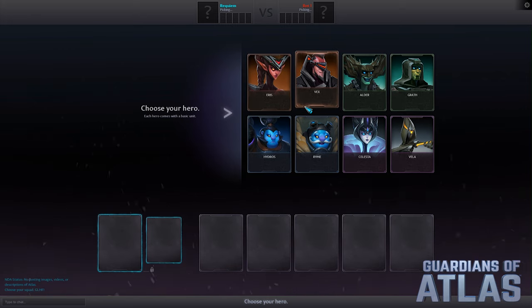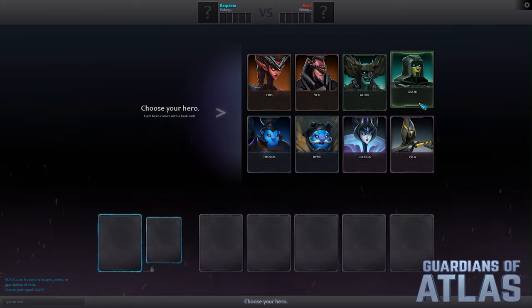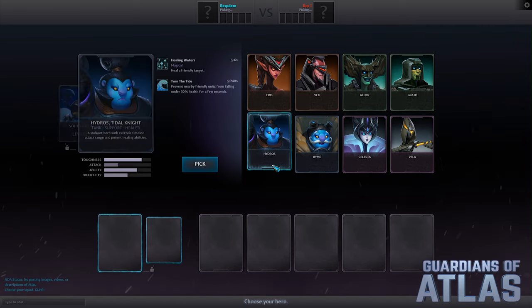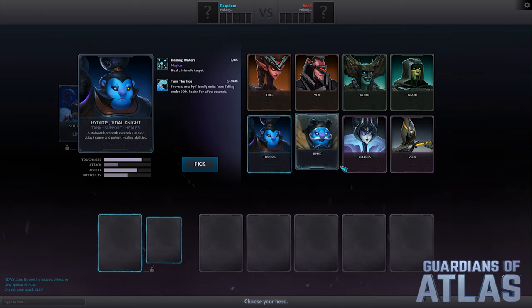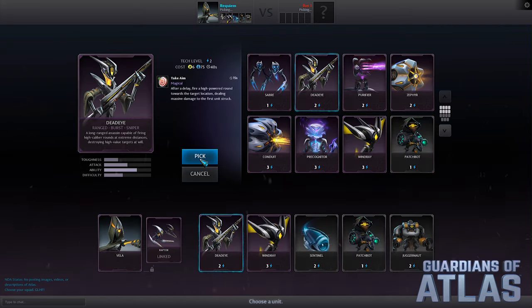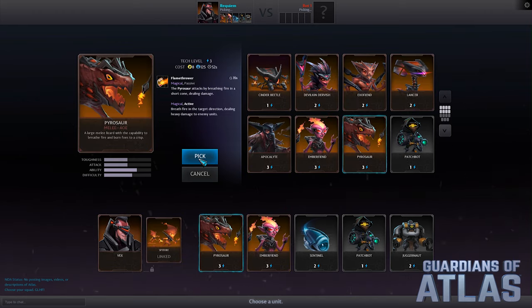Every game begins in the army selection screen. Here players craft their own unique compositions to bring to the fight. Choose a powerful hero, from Hydros the indestructible warrior, to Vela the elegant assassin, as well as a mixture of specialized units, like the surgical precise deadeye, or the reckless explosive pyrosaur.